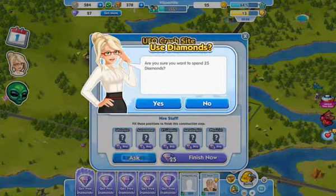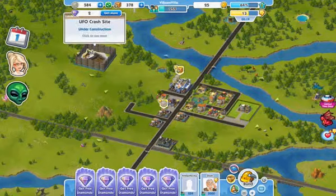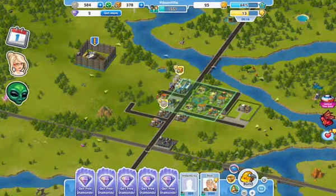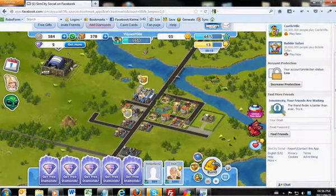If you can build this big attraction and place it in the middle, you're going to jump to about 20,000 population immediately. Spending 25 diamonds on that is a good idea, and that's what I'm going to do — they're going to start building it. If I build that and grow my population, I'm definitely going to need some neighbors.